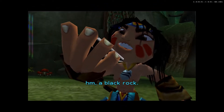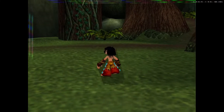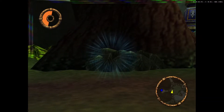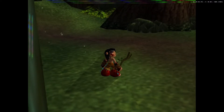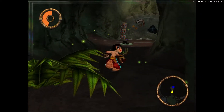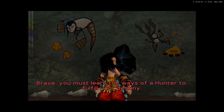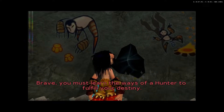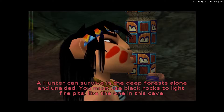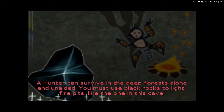I initially assumed the stick would be the main weapon. There's also a black rock. The game didn't really tell me what that was actually going to be used for. Then the tutorial continues: 'A hunter can survive in the deep forests alone and unaided. You must use black rocks to light fire pits like the one in this cave.'